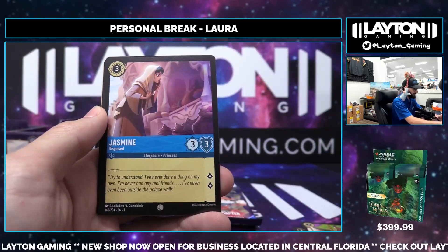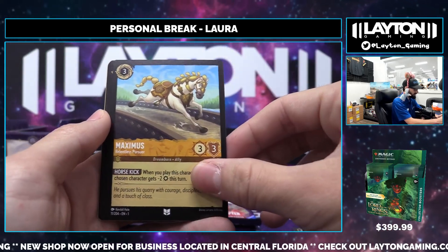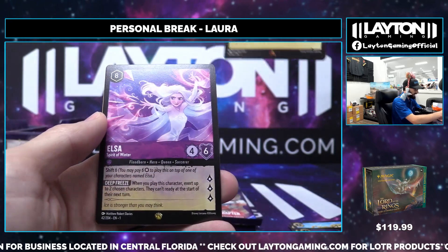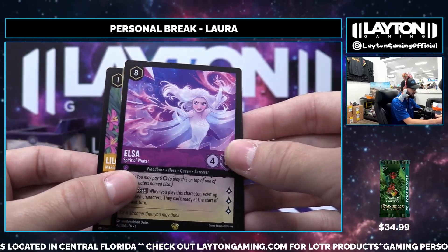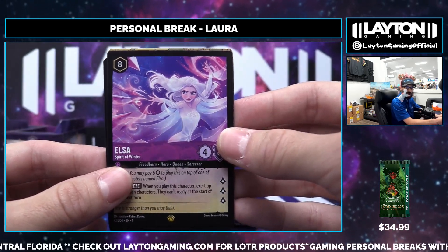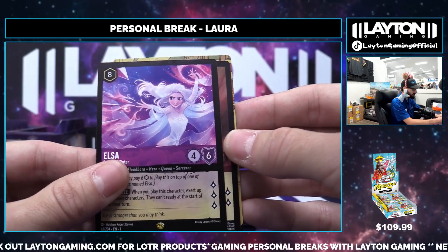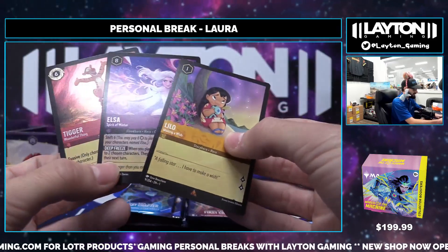An Aladdin right behind there, Jasmine on the common, Maximus on the uncommon, Starkey on the uncommon, Fan the Flames, Lilo on the rare — really decent hits. Our first legend out of this box is going to be an Elsa for Laura, let's go! Really solid hit on the Elsa — going to be a non-foil, non-enchanted base variation, sitting over $25, one of the better legends we can hit. Closing out with a Tigger on the uncommon foil.